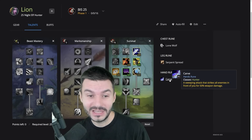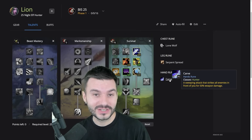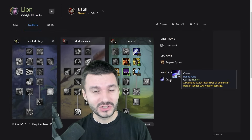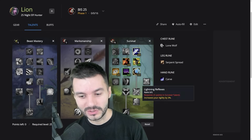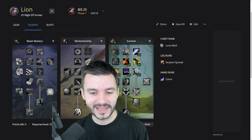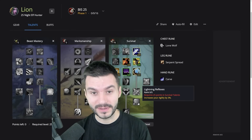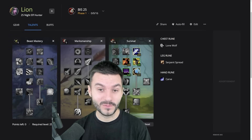I think this is going to be an interesting spec to play — and this is just something I came up with on the spot. The potentials later on are way higher. Imagine Aspect of the Lion with a deep Survival spec with Lightning Reflexes for 15% more Agility and Killer Instincts. At level 60, the Hunter meta will probably be a Survival/Marksmanship hybrid, or maybe even Beastmaster. There's so much we don't know yet and I'm looking forward to discovering it.